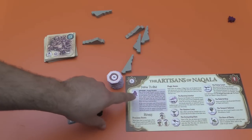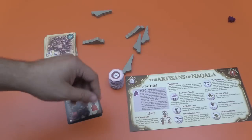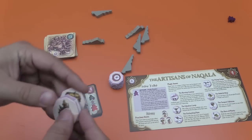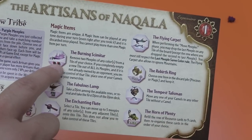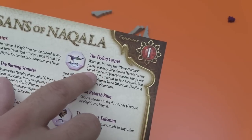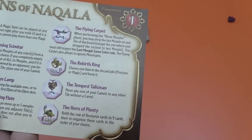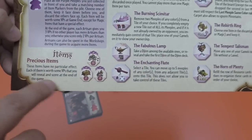Besides that, there's the new action for the artisans: when you pick them up off the board, you take as many of these tokens as the number of artisans you took, look at them, and keep one. They do several different things — sometimes they're just straight-up points, like this one: nine victory points, five victory points. But then there are some that give you special powers. The burning scimitar lets you knock out any two meeples. The flying carpet, when performing the move meeples phase, lets you drop the last one on any tile on the board except where you just dropped the second to last — flying carpet lets you go anywhere. The rebirth ring lets you choose any one tile in the discard pile and keep it. They all let you do something interesting, or they're just straight-up points.